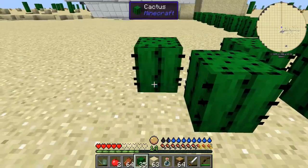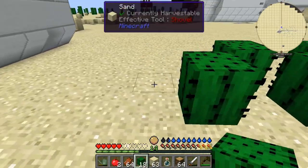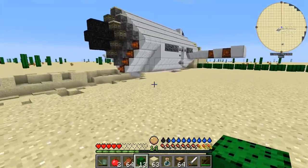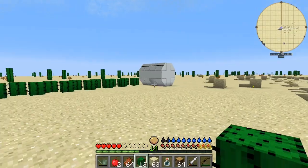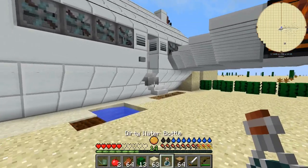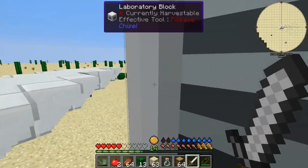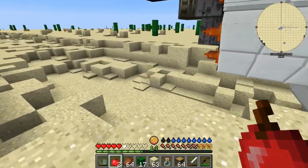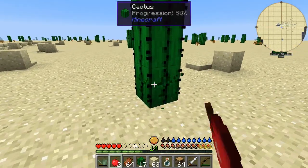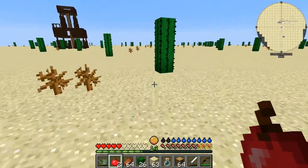We can also use cactus to make dirt by putting it in the sifter, so we should probably make a decent-sized cactus farm as well. I need to make it so people can't get in on this side. I'm taking pretty much all this land in here. I'm also working on making charcoal so we can make some torches - I think there's blood moons in this modpack. I need to collect a little bit more cactus and I'm trying not to run so I don't lose health.